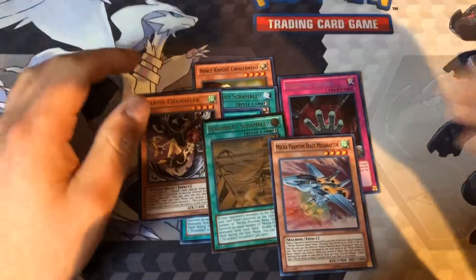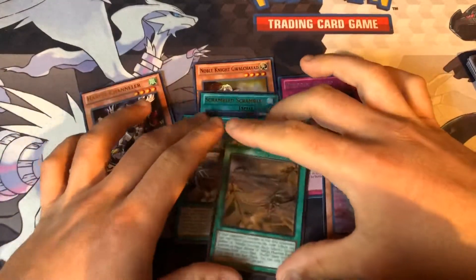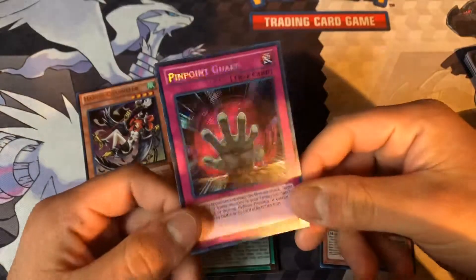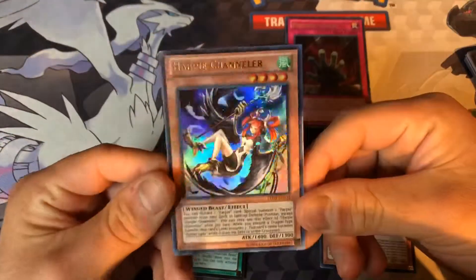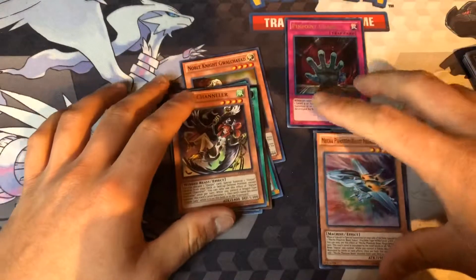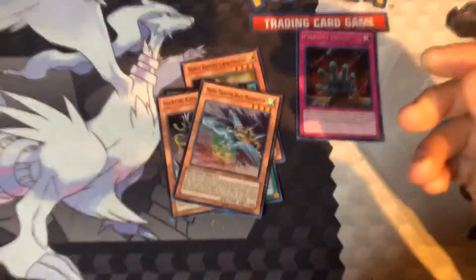But all in all, for what I got, we got some pretty cool stuff. We got one Super Rare, three Scramble Scrambles — one being an Ultimate Rare — one Secret Rare being Pinpoint Guard, a Noble Knight Ultra Rare, and then Chandler. Not bad. If you guys did enjoy that little Throwback Thursday, slap a like on the video, subscribe for some more openings, and I'll catch you guys in the next video. Little spoiler — we might be opening up this boy right here. See you guys!